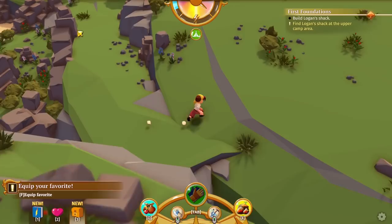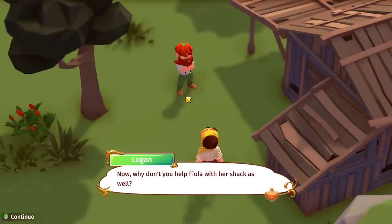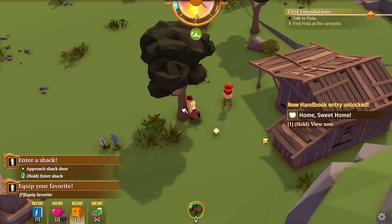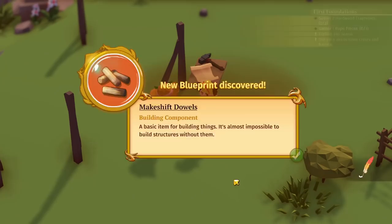I think it's like a campsite now but it's going to be more like a little village with a shack for each person. 'Well Josh, didn't think I'd say this, but I'm impressed with your woodworking skill. This shack does look very comfortable.' Now let's help Fiola with her shack as well. 'The shack you built for Logan looks so cozy. You will not only need some more wood but also a special part — explore the island and use your axe to open crates and barrels.'